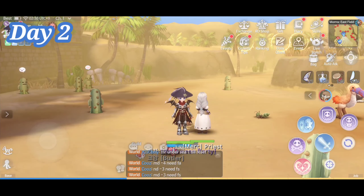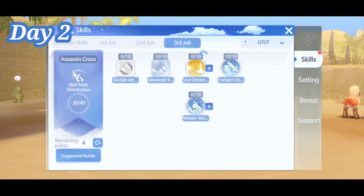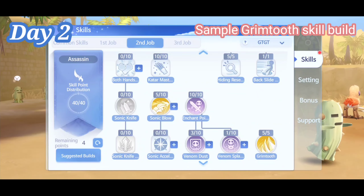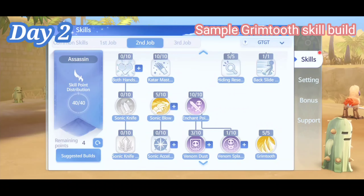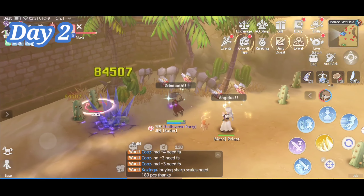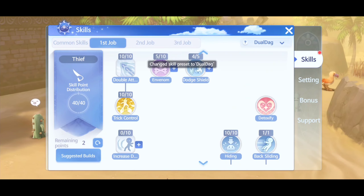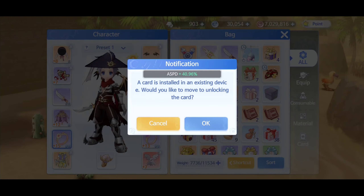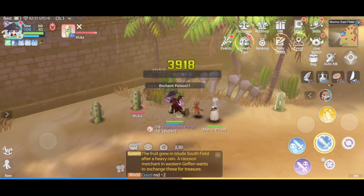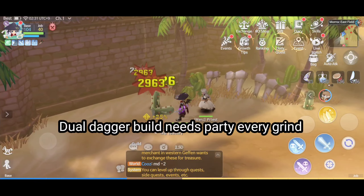On your second day, you can change job to Assassin and you need to decide your character setup. There are 4 current builds for Assassin. In my honest opinion, if you're a F2P player, then go for Grimtooth build because you just need to focus on 1 weapon, while the other builds you need to focus on 2 weapons. Grimtooth is an AOE skill and that's good for grinding, while if you're using Dual Dagger you can only focus on 1 monster. If you decide to choose Dual Dagger build, the downside is you need to refine 2 weapons, but the good thing is you can equip 4 different weapon cards. My best suggestion is to find a party for grinding because you can only kill 1 monster at a time.